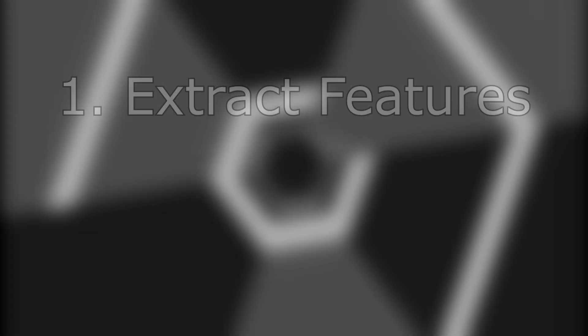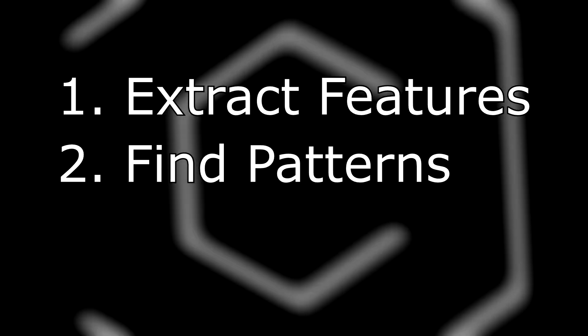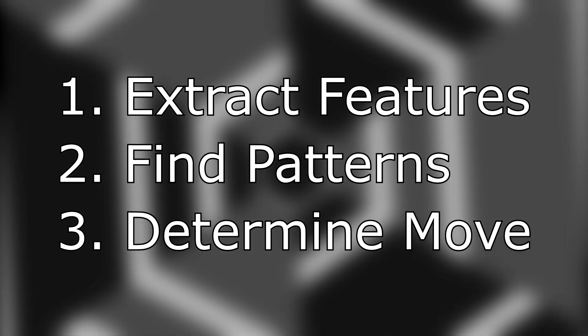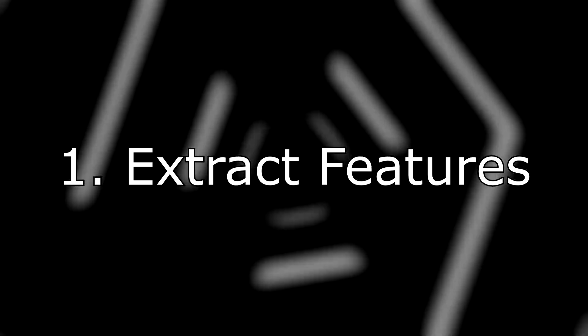Now let's get technical. There are three steps to making this all work. Number one: extract features from screenshots taken while the game runs. Number two: find patterns that the obstacles we want to avoid form. Number three: based on this information, decide whether to move left, right, or stay still. This is all done at every other frame in the game, so 30 times a second. Let's start by going through how we extract information about elements of the game from just screenshots.